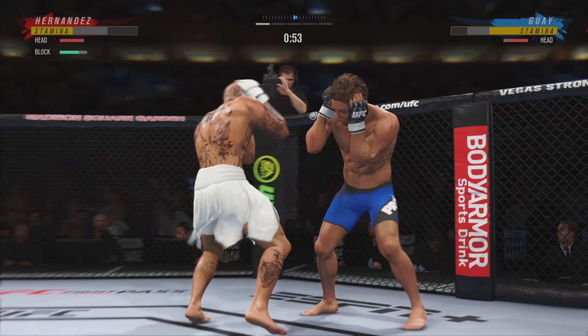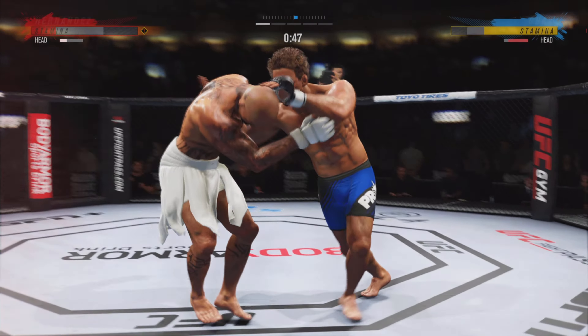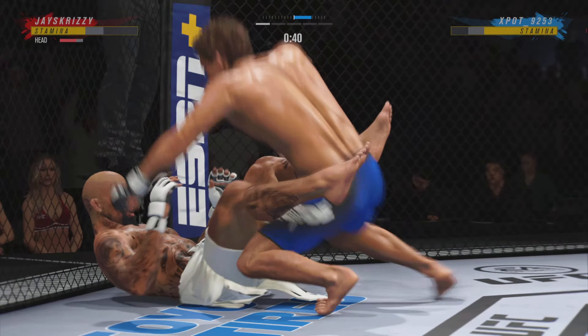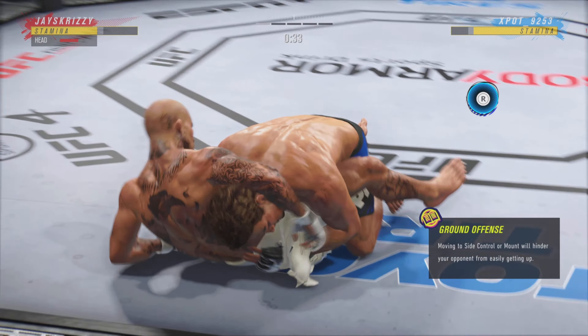He's doing a nice job here blocking these shots. The chin is tucked, the hands are high. Huge shot finds the target there. Great shot lands. Now he's got to go behind that — the kill shot is what they call it — to go and end the fight.